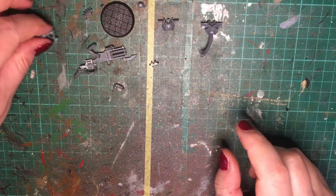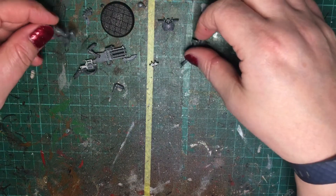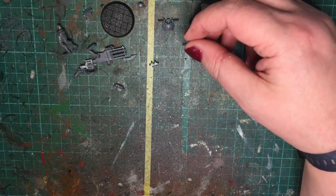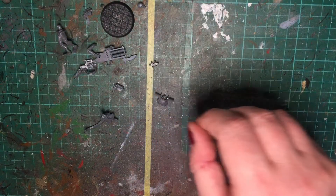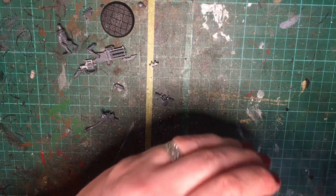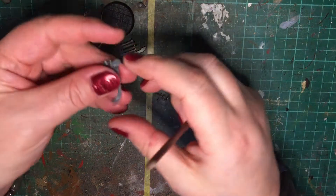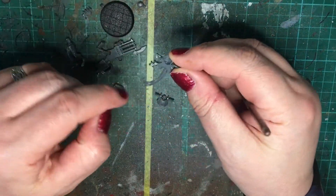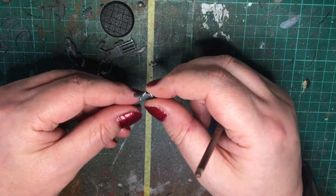So the Immortal - I've obviously taken it off the sprue, cleaned it up, and it's ready to put together. The first thing we're going to put together is the torso and the spine. With the Immortals, we've got the piping that's coming down from the bottom of the spine.